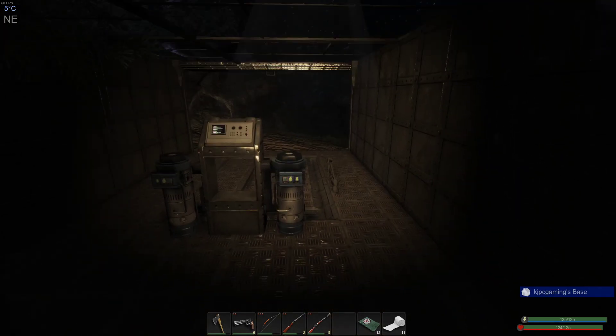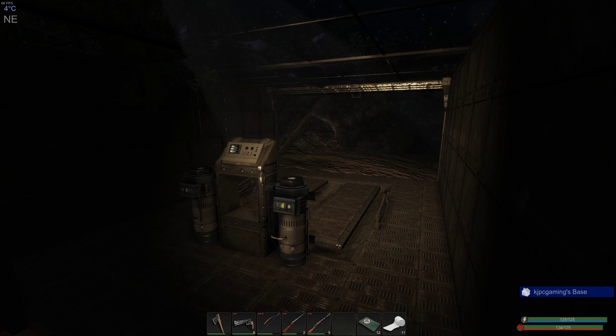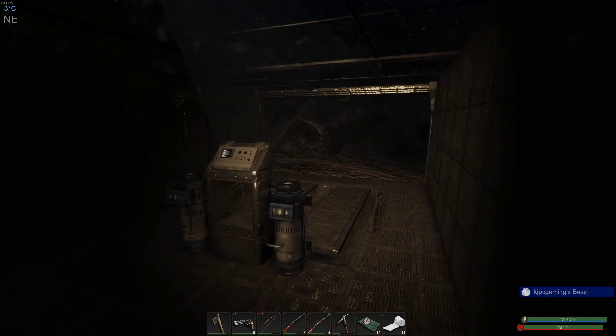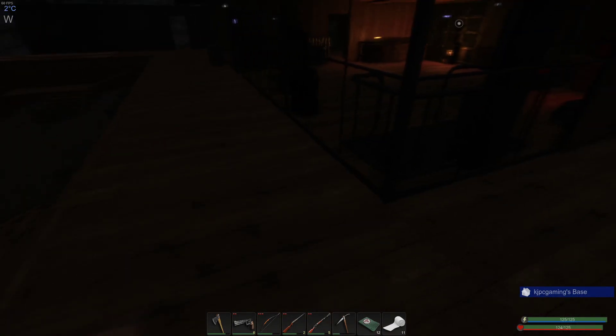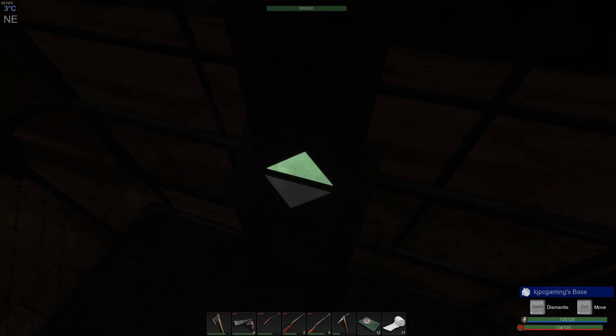I don't remember exactly, but it doesn't matter because if you don't have that much power it's okay — the system shuts off when it gets down to only 500 power and that gives you a chance to save all of your food and stuff like that. We have all of this stuff in hand. We may not have all of the required iron, zinc, and copper yet — we'll get there.